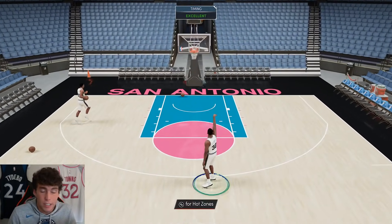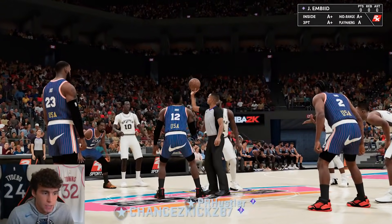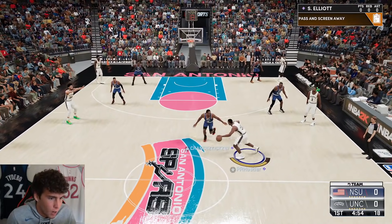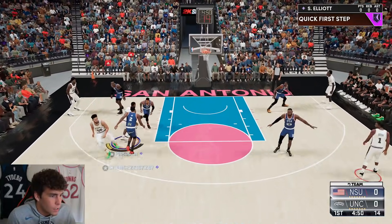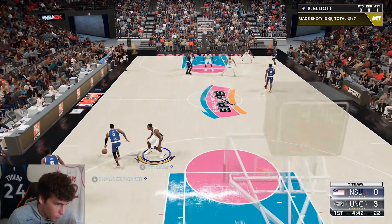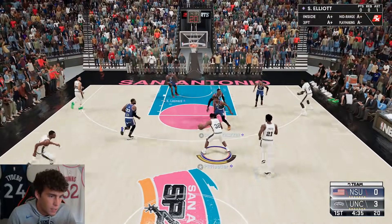The gameplay we're doing today is on next gen — I'm super excited to use Sean Elliott in my Team Unlimited, especially on next gen. I think on current gen Sean Elliott would be fine, but he's going to be even better on next gen. Right away — back to Ben Simmons — great start to the game. Pick him up full court at 6'8, you're going to move pretty well. Getting a steal on the first possession.